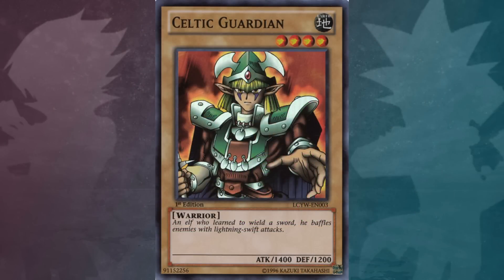The Celtic Guardian is a 4-star Earth Attribute warrior-type monster with 1,400 attack and 1,200 defense. Its text reads: an elf who learned to wield a sword, he baffles enemies with lightning swift attacks. So with that being said, let's get straight into the facts.